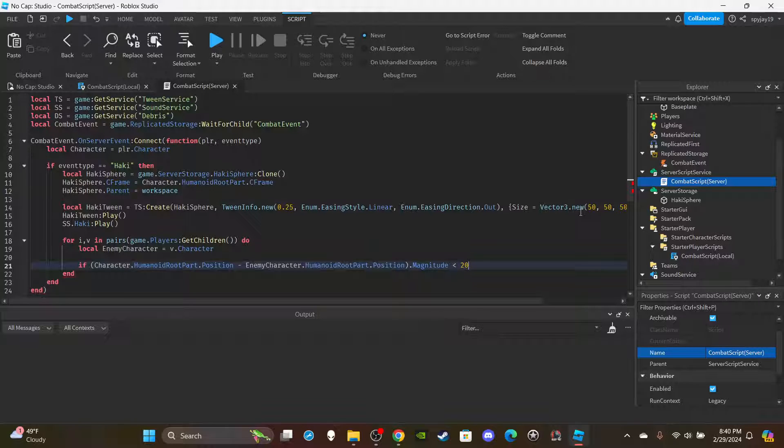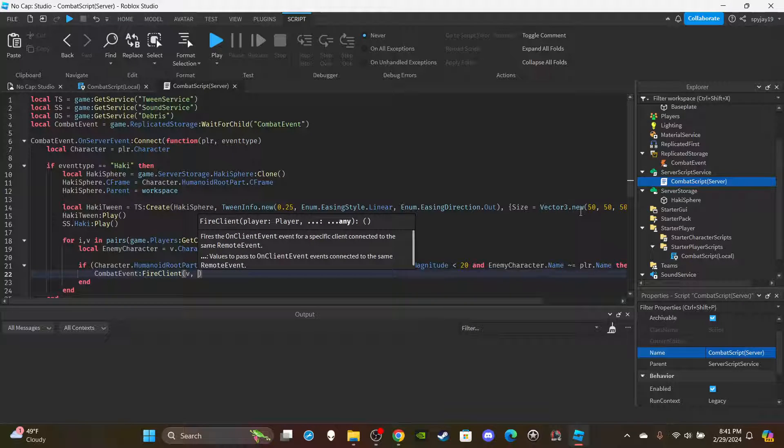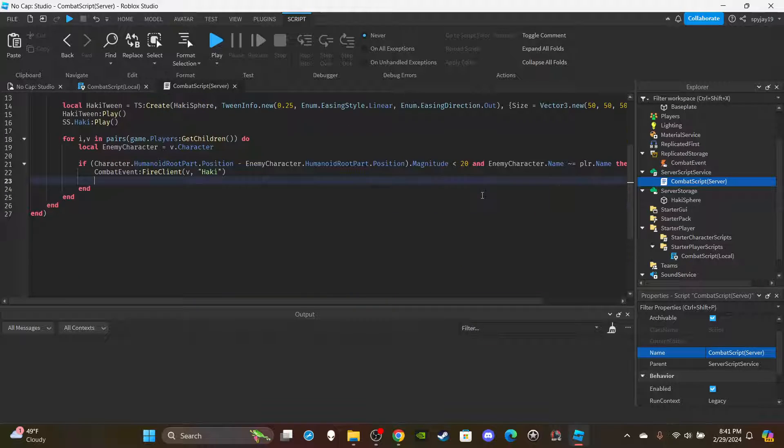For the last check: `and enemyCharacter.Name ~= player.Name` — so we're not affecting ourselves. Fire the client: make sure you use `FireClient` singular, not `FireAllClients`. Then: `combatEvent:FireClient(v, 'Hockey')`. Scroll down and ragdoll the enemy character.